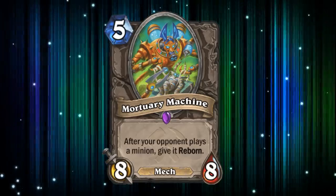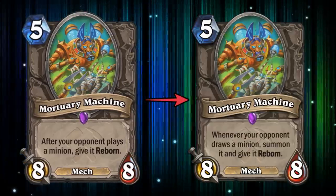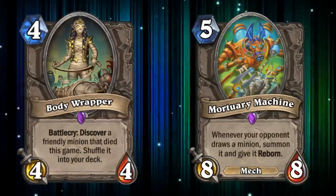The only reason this card isn't lower on this list is because it has the amazing 8-8 stat line that could cheese out some wins against unprepared decks that aren't packing any taunts. As is, I think the card is pretty perfect, though if I had to rework it, I would make its effect summon any minion your opponent drew, to fit the mummy theme that other cards had.